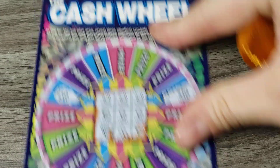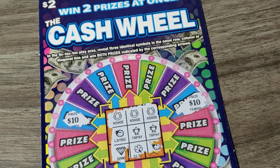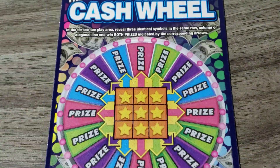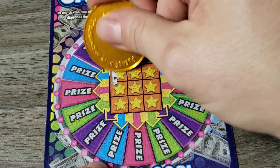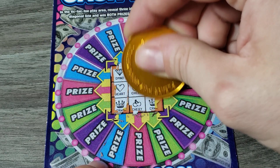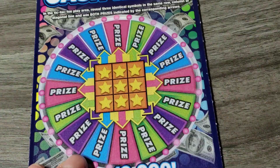That is sweet. Let's just make sure I'm doing this right. I'm going to tic-tac-toe, play area, reveal — three identical symbols in the same row, column, or diagonal line. Wow. And you can win 20 bucks — that's beautiful. We won 20 bucks already, so that's profit. Only spent 10. Wow. Okay, I really like this game. Diamond. Can we go back to back? Star, star, ladybug, diamond, diamond, cherry. And nothing. Wow — that was incredible. Did not think that was going to be a thing, but hey, we'll take it.